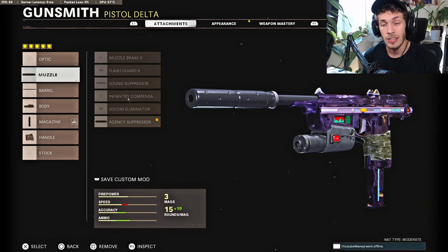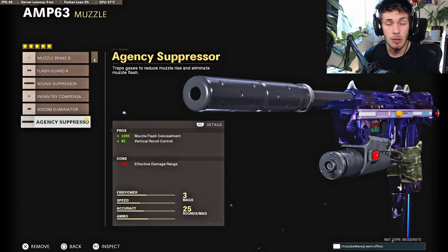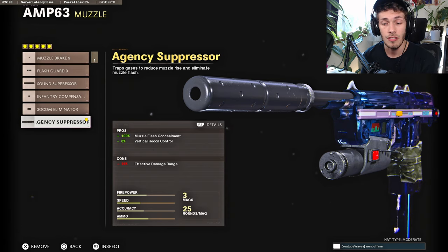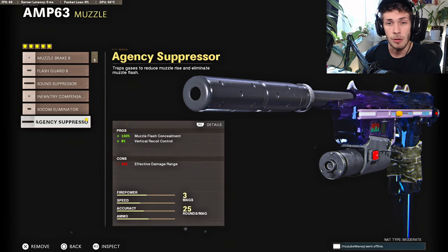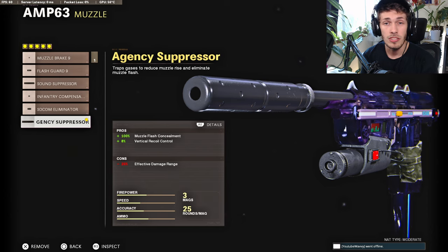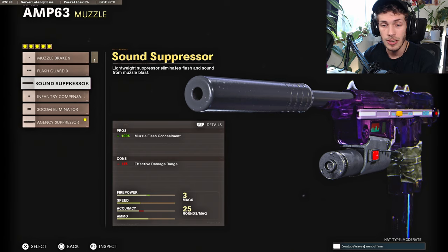If you do want to try out the single Amp setup, for the Muzzle add the HNC Suppressor, because there's a decent amount of recoil with this weapon and the HNC is going to help you control the recoil and you're going to stay off the radar, only losing effective damage range. Say you do want more effective damage range and you can control the recoil, then go with the Sound Suppressor.